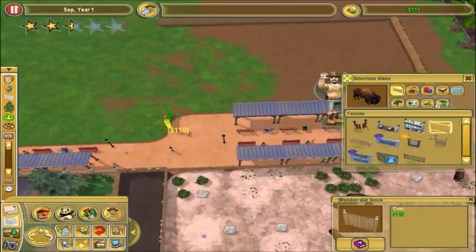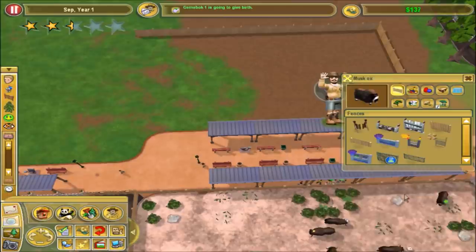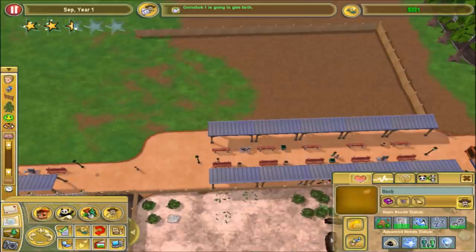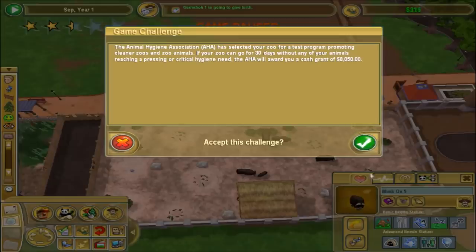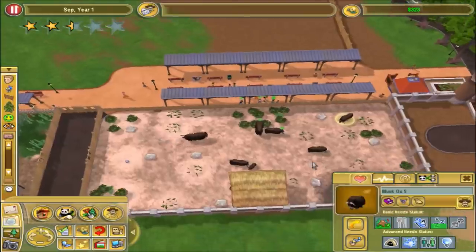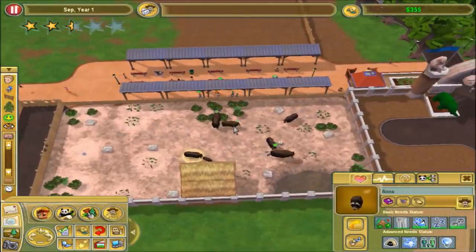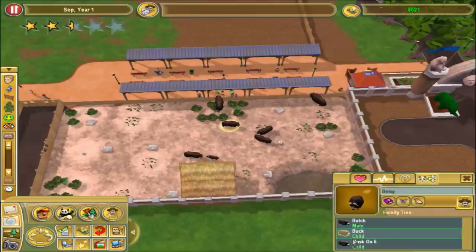I hope this is going to work - ugh, we have no money again. Betsy's now pregnant - where is she? There are a million muskox in here. The Animal Hygiene Association has selected your zoo for a test program: if your zoo can go 30 days without any animals reaching a hygiene problem, that's a lot of money - I'm going to accept it. We'll see if we're able to do it. I'm worried about the peacocks; they seem to always be making everything dirty. Also, Betsy is now pregnant for the third time - geez.